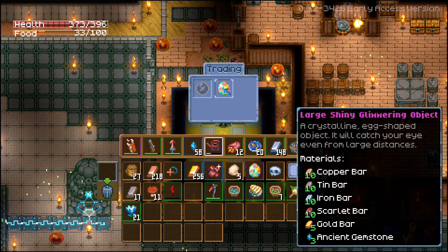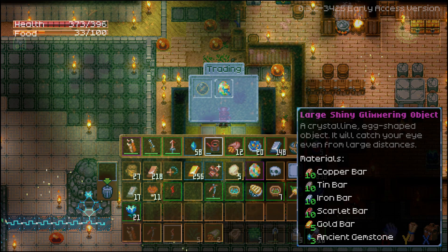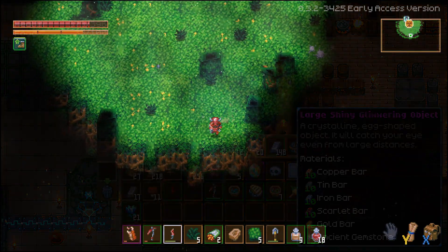You can't actually fight the Titan until you've crafted the egg - I thought this was just a decorative item, but nope. You need ten copper bars, ten tin bars, ten iron bars, ten scarlet bars, five gold bars, and three ancient gemstones. It's important to note that once you've summoned it, you will lose this egg. So if you die and have to keep taking on the boss, you will have to keep crafting this over and over again, which could get really expensive unless you follow my tips.